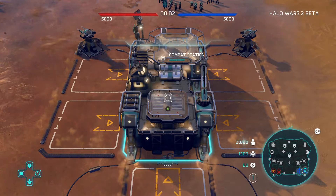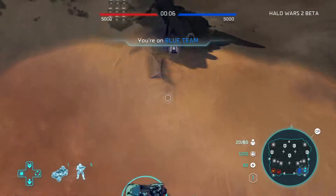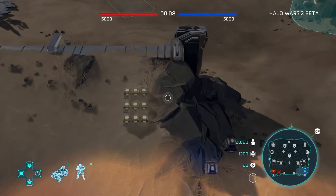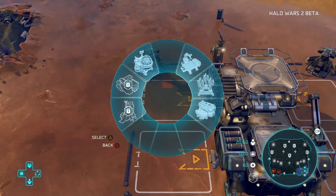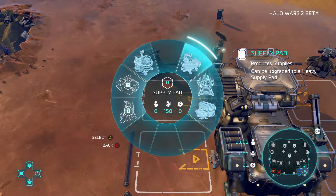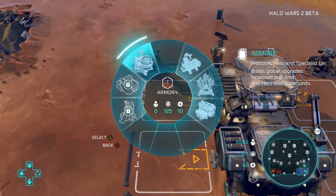So we're finally in the game, and the first thing you'll notice when playing this is that you've got quite a larger army that you start with. The first buildings you can build with a 0 tech level is a supply pad, a generator, a barracks, and an armoury.